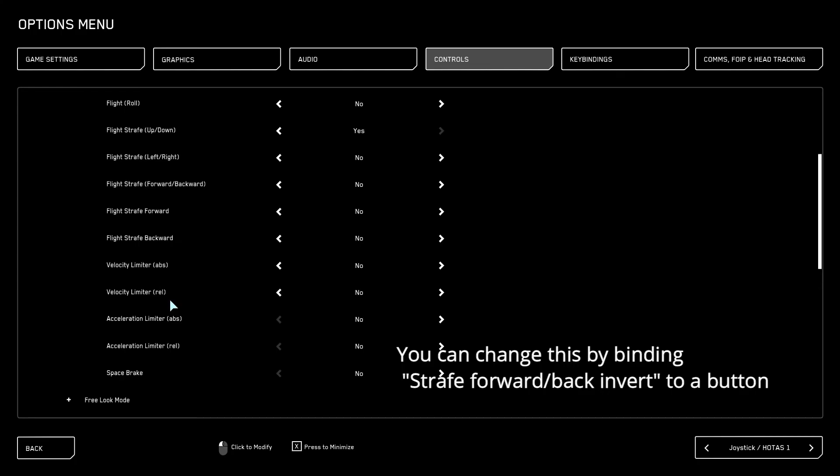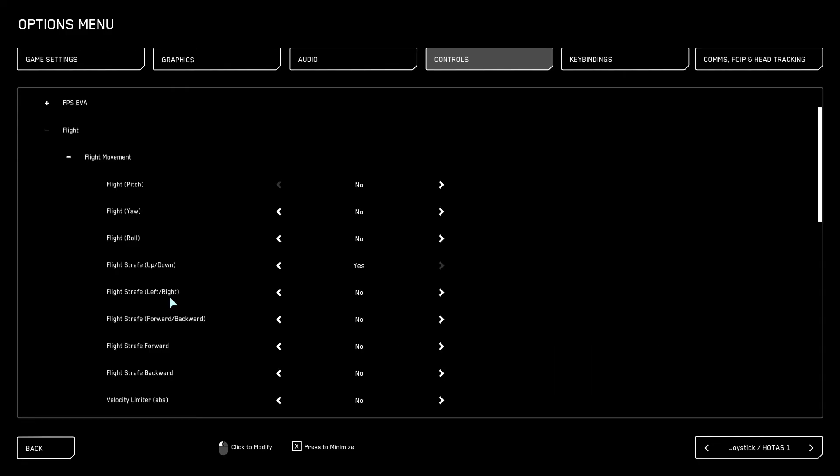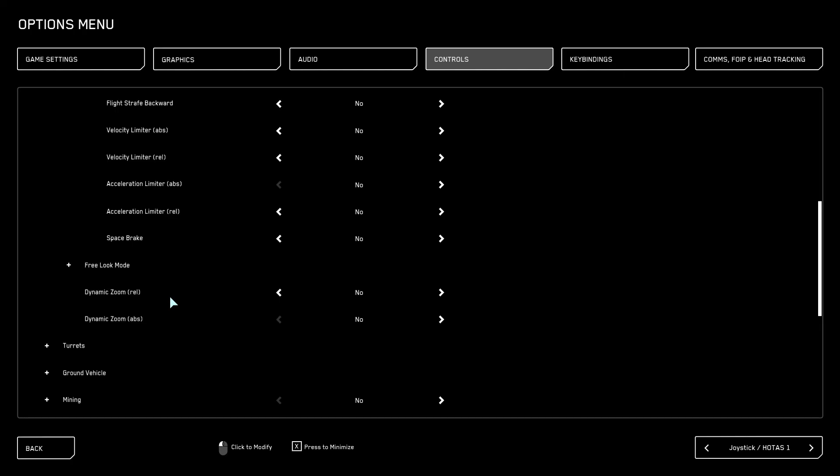You don't have any inverse axes for the throttle itself, so that's one thing you're going to have to get used to. Whether you fly helicopters or fixed wing in DCS, it just depends on how your bindings are set. That's something to be mindful of. Also, your point-of-view hat doesn't work in first-person view unless specifically bound, and when you get into a spacecraft your hat may already be bound to something else.